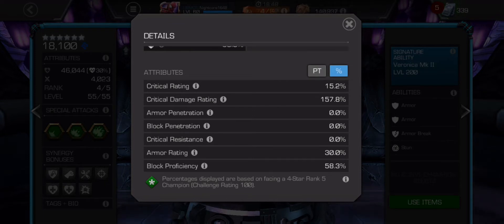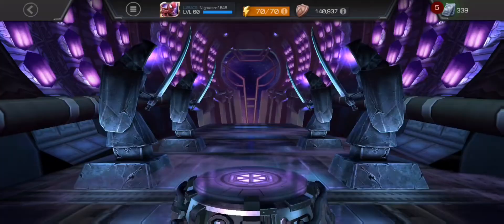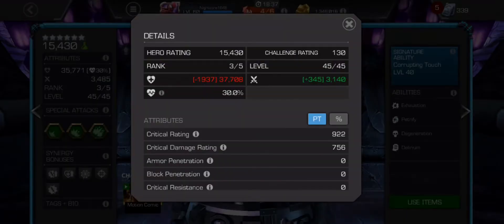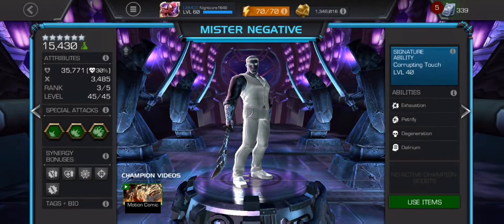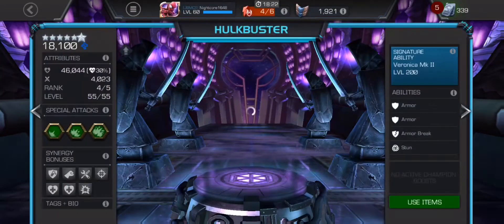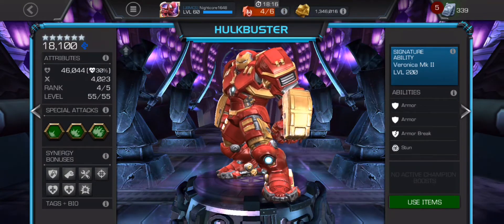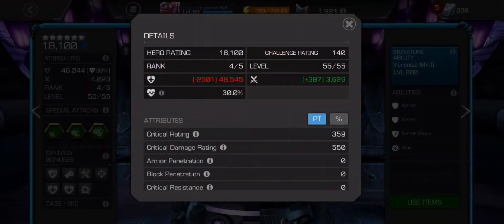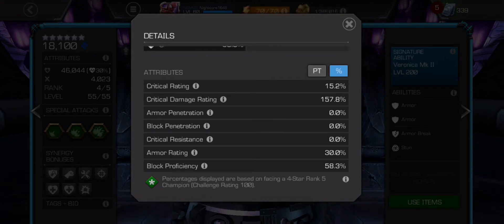He does have plus 30% armor rating, which is good. Block proficiency isn't the greatest — he's got 57.8% block proficiency, which isn't that great when you compare it to like Captain America Infinity War or Scorpion who have around 77% block proficiency. So his base stats, to be honest, they aren't all that great.